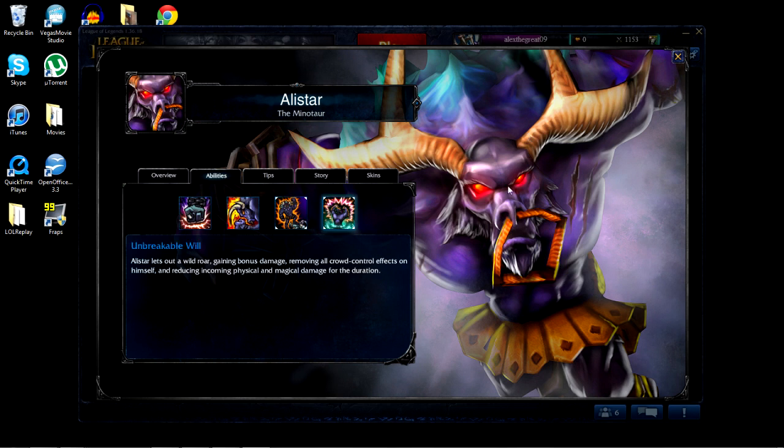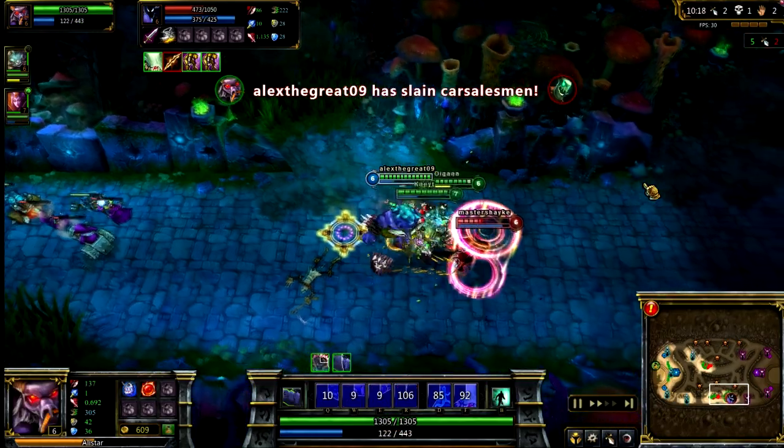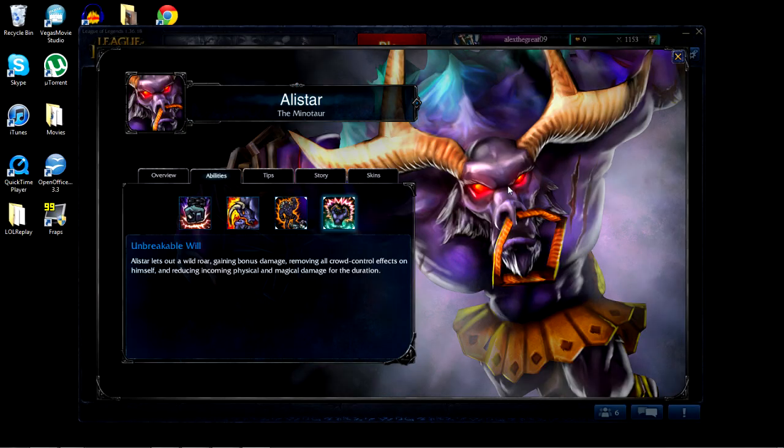Last but not least, Alistar has Unbreakable Will. Alistar lets out a Wild Roar, gaining bonus damage, removing all crowd control effects on himself, and reducing incoming physical and magical damage for the duration.